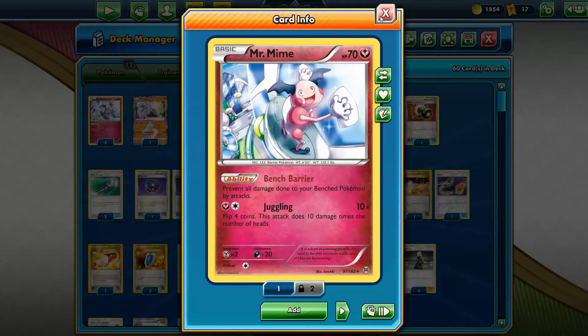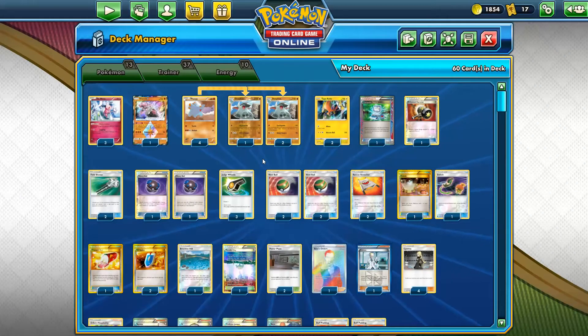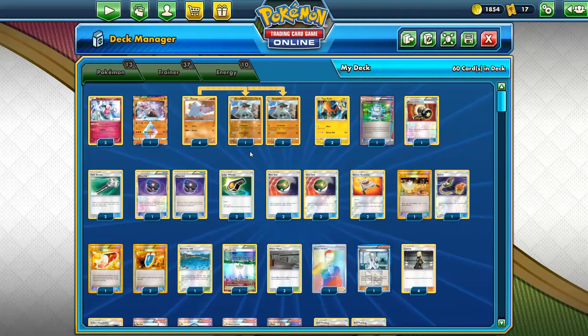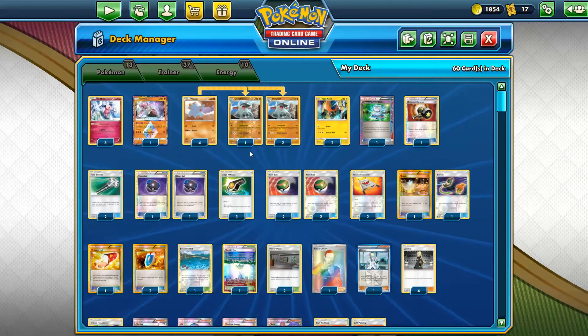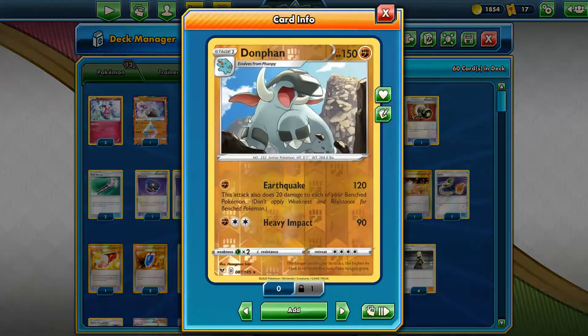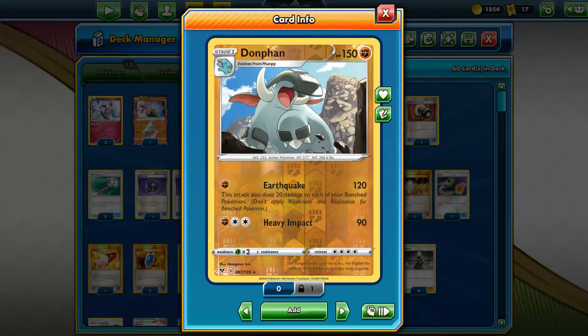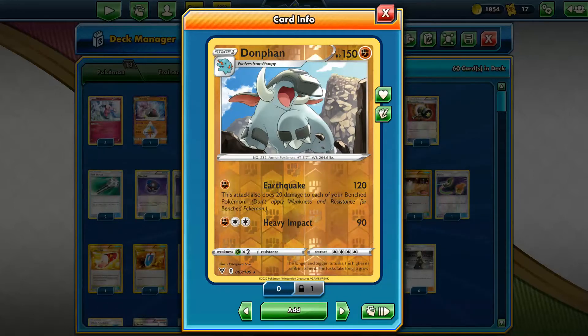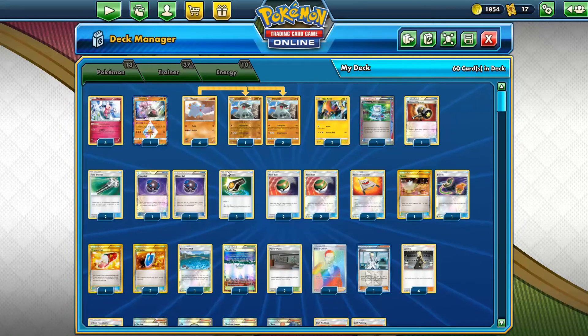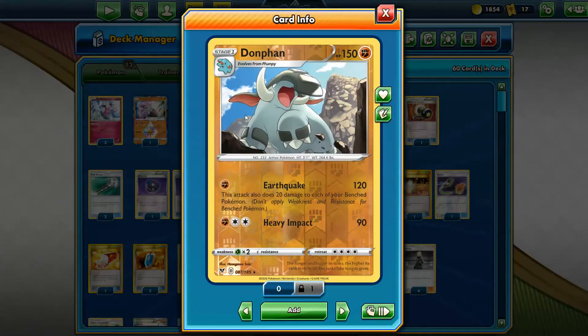So I had to use this deck in Expanded — I wanted to use it in Standard but we've got to use it in Expanded. This is going to be an extremely simple and easy-to-use deck. Just like Donphan Prime back then, there are many ways to build it — you can use this guy as a tech or do all sorts of different things. But one of the most effective ways is to just keep it simple and speedy, with Donphan as the main attacker and lots of trainers to facilitate him getting out and attacking.